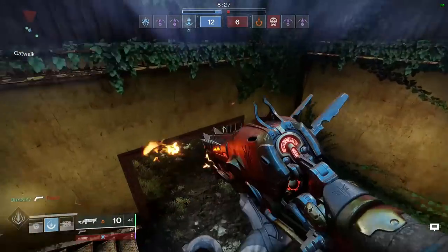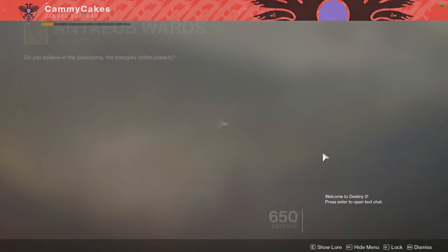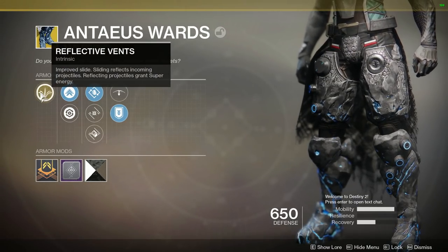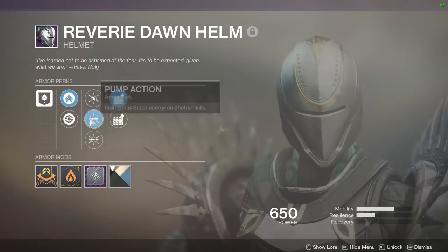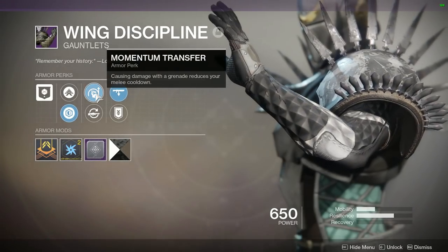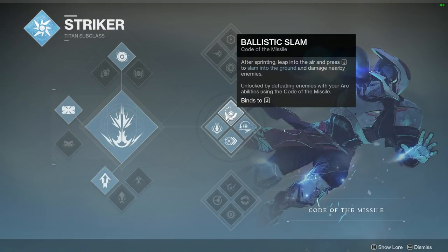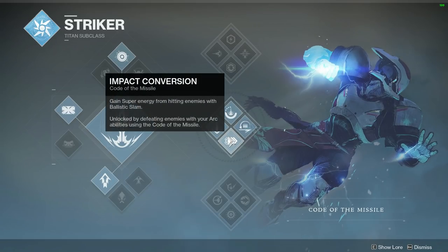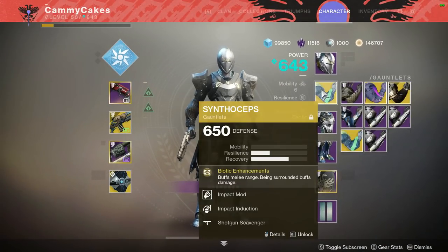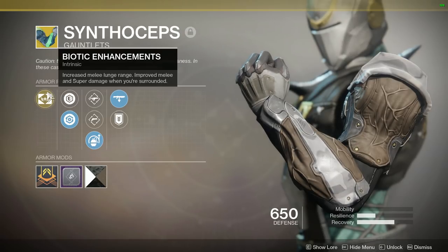Look at this — shield goes up and he's dead before the shield even goes down. The best part about the Antaeus Wards is that if you reflect any sort of projectile, you are granted super energy. You can combine this with a perk on the helmet called Pump Action, which gives additional super energy for shotgun kills. For the gloves, I opt for Momentum Transfer, which means if I cause damage with a grenade I get reduced melee cooldown for my Ballistic Slam. This is an ability that lets you leap off the ground like a missile and damage multiple opponents, and if you tag them you get bonus super energy because of Impact Conversion — another perk on the skill tree. If you want to be particularly cheesy, you can switch to Synthoceps anytime you have Ballistic Slam up to potentially one-bang guardians.